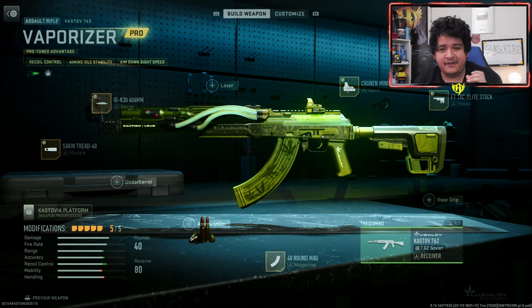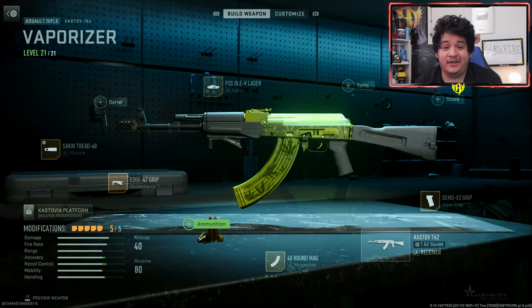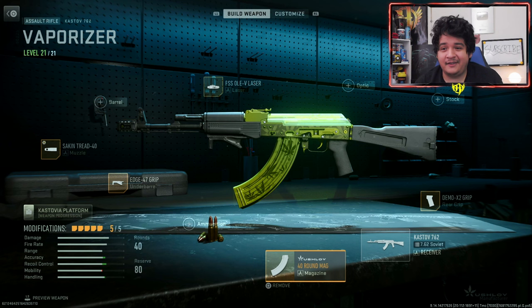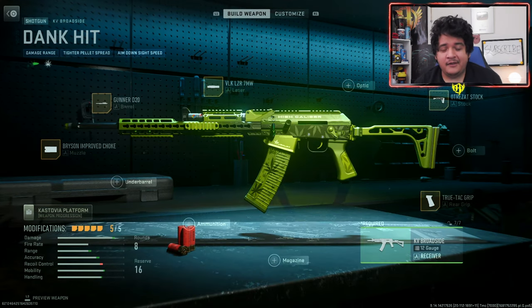Now we're going to see how the guns look with some meta attachments to see if the design of the gun goes away. Here are the default blueprint attachments for the Vaporizer Cast Off 762, and here are the meta attachments. What really sucks about this blueprint is the fact that you have to take off the barrel, because barrels really don't help in multiplayer. You're going to lose that really cool effect of the liquid thing, so that really stinks. You can put on a solid color camo like green to make up for the drier parts.